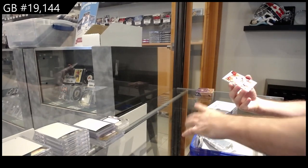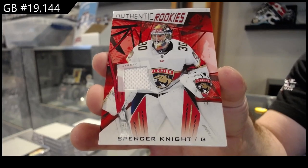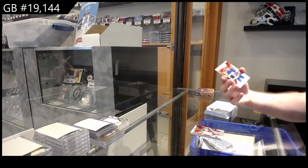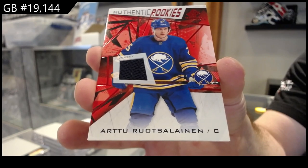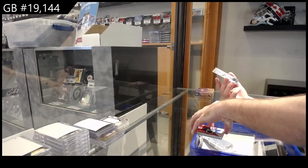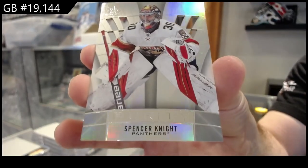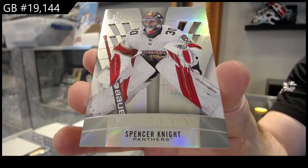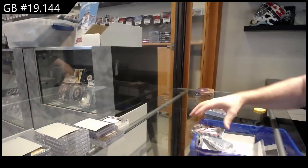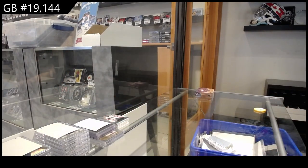We've got a rookie jersey of Spencer Knight for Florida. For the Buffalo Sabres, Roostleinen — authentic rookies Roostleinen. And a purity Spencer Knight, Florida. Very nice, Spencer Knight.